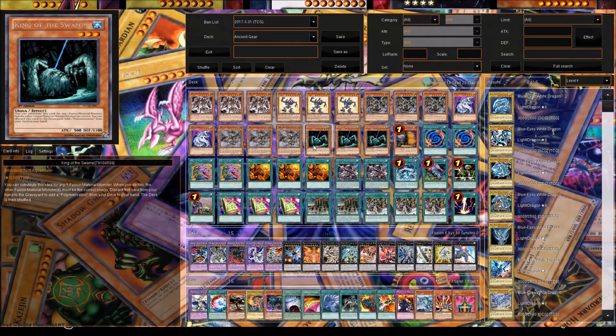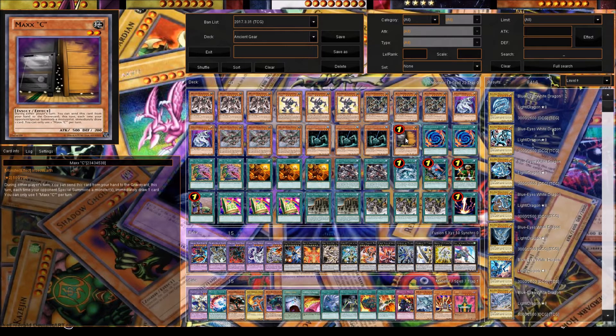We play three King of the Swamps. King of the Swamp is really good — he can be used as Fusion material, but the other materials have to be the right ones. Or you can discard him to get a free Polymerization, which makes the deck more consistent. We play Maxx "C" — it's really broken. If you're playing against a deck that special summons a lot, you slap it down and it either forces them to stop their combo or they keep going and you draw more cards.